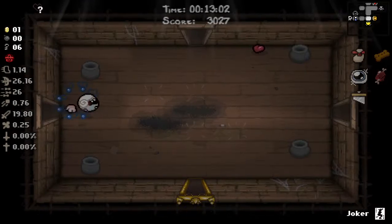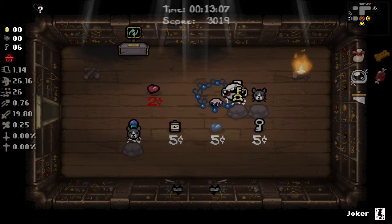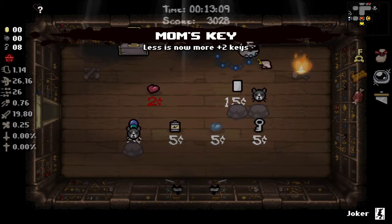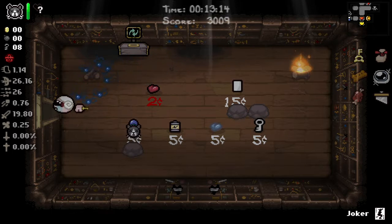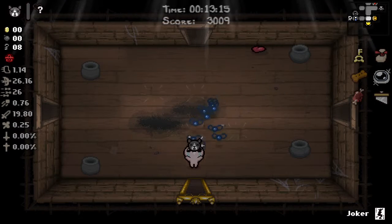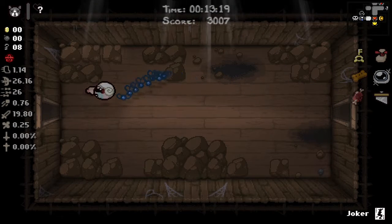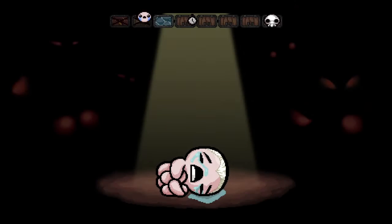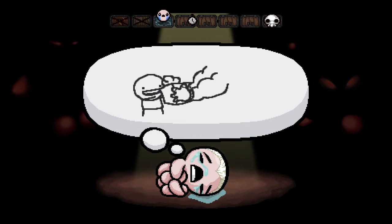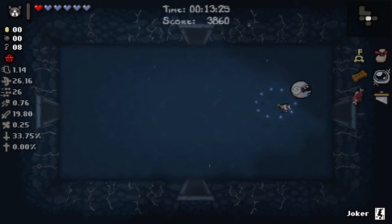We should be in a pretty good position now. Let's go get our Guppy's Head and get on out of here. I guess I never took Mom's Key, I thought I did. A blank card would have been nice to get, but Guppy's Head is too strong right now. That should hopefully save us from the terrible start with Guillotine. First floor is flooded and there's another curse too — kind of sucks.